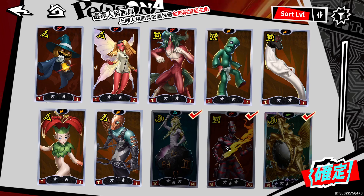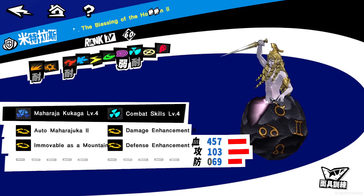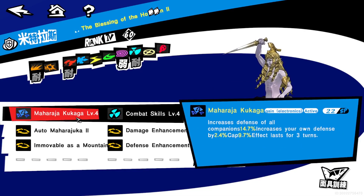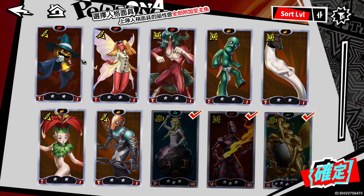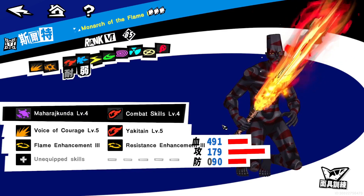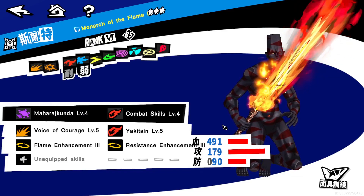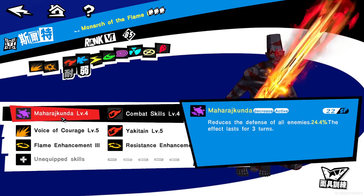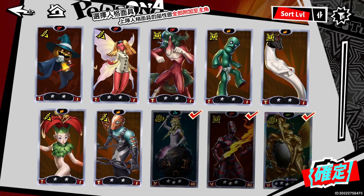Coming down to the other two personas, you're going to look at Mithras and also Surt. Mithras is being brought because they're absolutely amazing at giving us a defense bonus, which is absolutely needed. And then Surt is mainly here for the second phase, where you're going to want a debuff that will help you deal more damage. Having that debuff will take down their defense and utterly be a godsend no matter what you're doing.